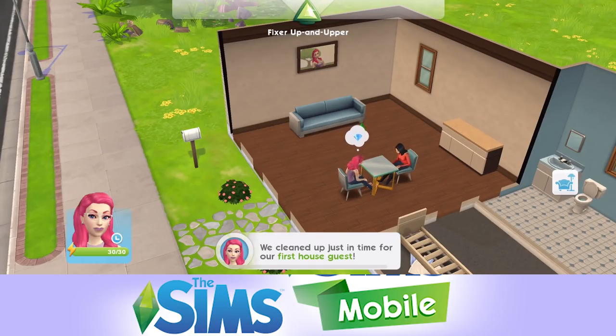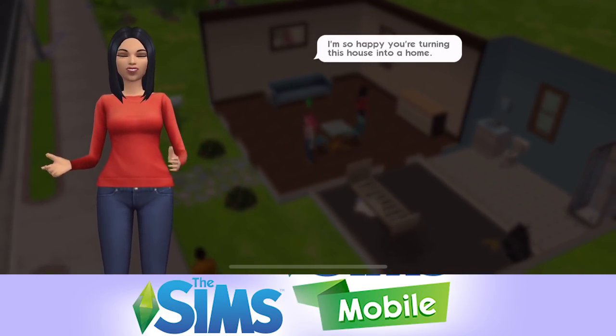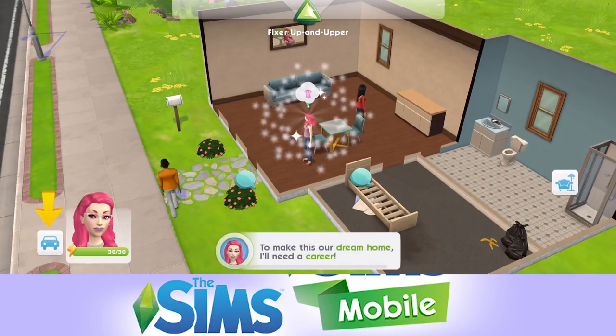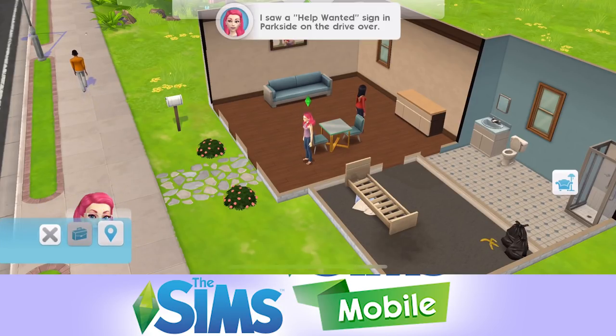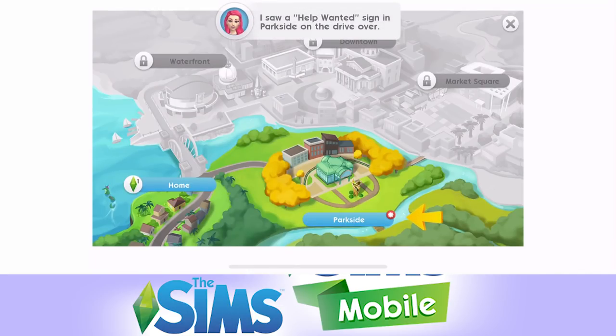I'm so happy you're turning this house into a home. To make this our dream home, I'll need a career. So we're going to get a career for Fairy Dust. I saw a help wanted sign in Parkside. We've got the waterfront, downtown, Market Square, home, and Parkside. Let's go to Parkside. I wonder how we unlock those other areas.